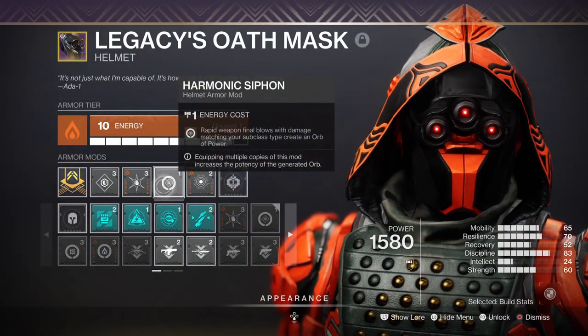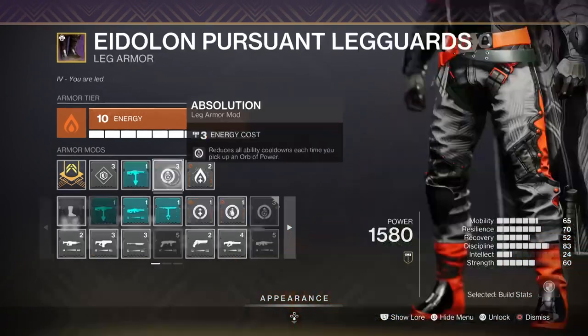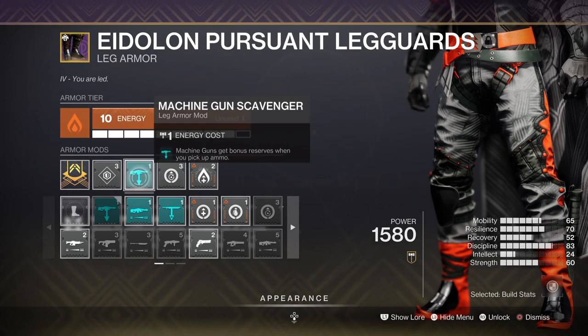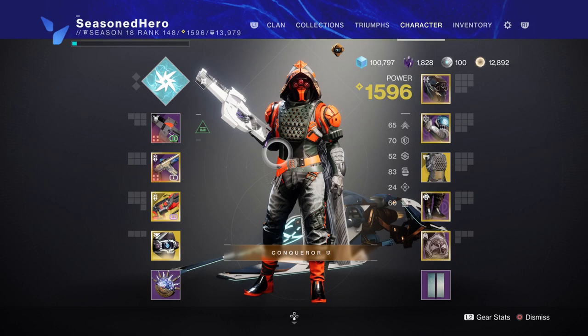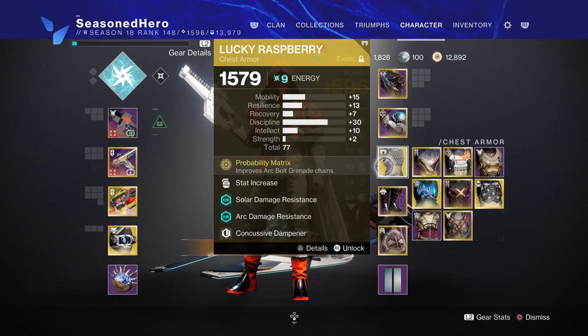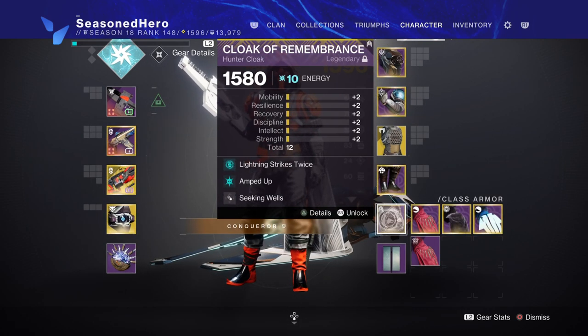For the armor mods, we have: Harmonic Siphon for creating orbs of power via matching element kills; Ashes to Asset for building up super energy with your grenades; Absolution for ability regen via collecting orbs of power; Heavy Machine Gun reserves mod; and Amped Up for staying Amplified longer. Go ahead and pause the video to take notes. Head: Resilience, Ashes to Asset, Harmonic Siphon, and Bountiful Wells. Arms: Resilience and Font of Wisdom. Chest: Discipline, Charged Up, Concussive Dampener, and Elemental Ordnance. Legs: Resilience, Heavy Machine Gun Scavenger, Absolution, and Well of Life. Cloak: Lightning Strikes Twice, Amped Up, and Seeking Wells.